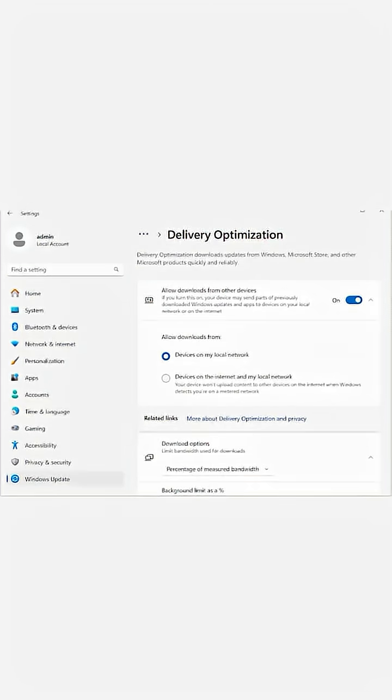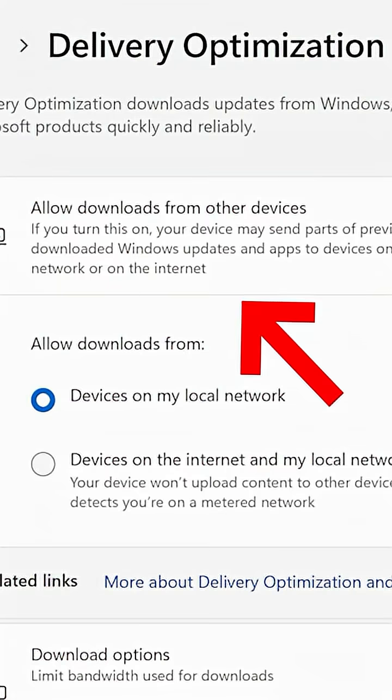See that cheeky little toggle that says 'Allow downloads from other PCs'? Turn it off. Just kill it. Congratulations — you are now the sole owner of the internet bandwidth you actually pay for. No one else is stealing it.